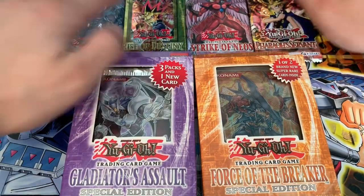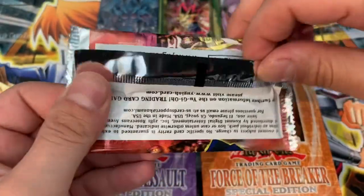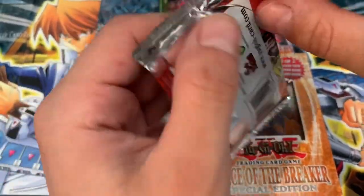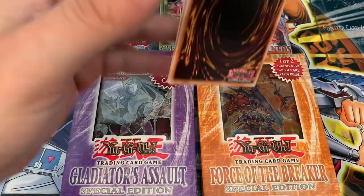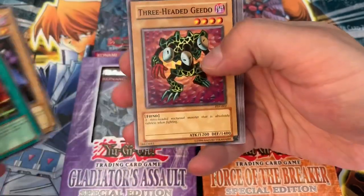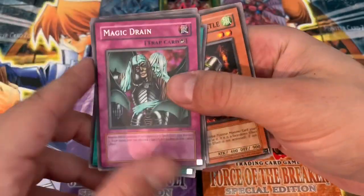So we're going to start with the Reprint Pack, actually. Might as well. Yugi. Let's see if we can Heart of the Cards this from the start. Ground Collapse. Thousand Eyes Idle. Ooh, Gamble — these packs are a gamble.